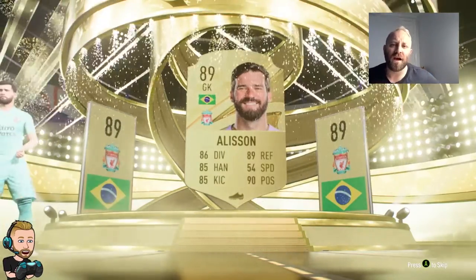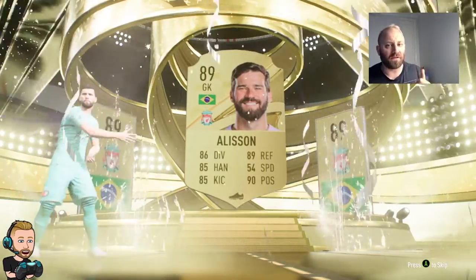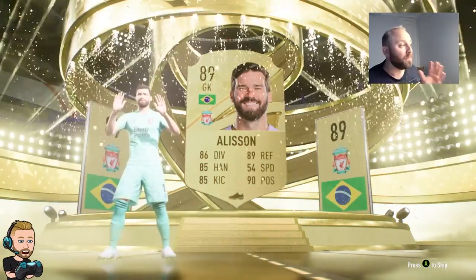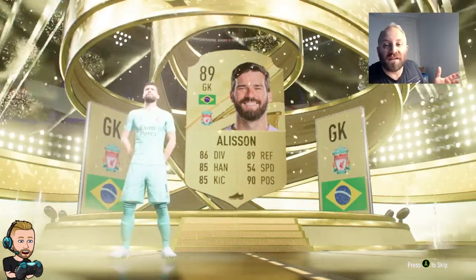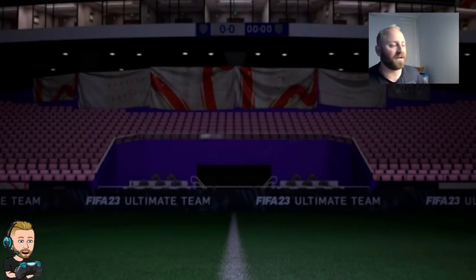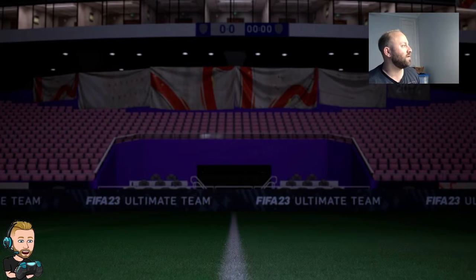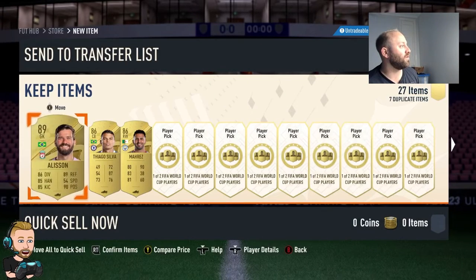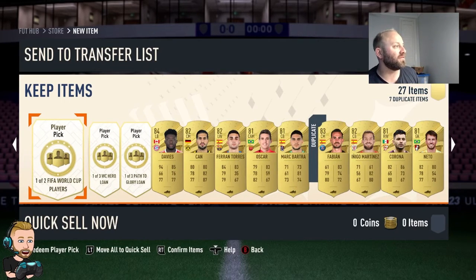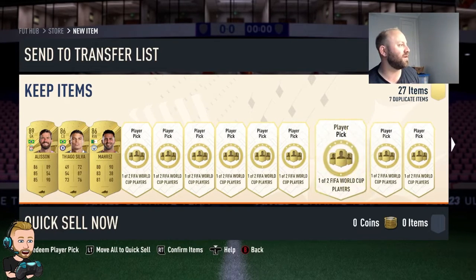It's Alisson 89. Obviously no Path to Glories and no World Cup heroes, so it's a little bit disappointing but it is what it is. You take the gamble, you get what you get. Let's go through - maybe we've got something hiding in here. And no, we got nothing. We got nothing at all, which is a shame but it is what it is.